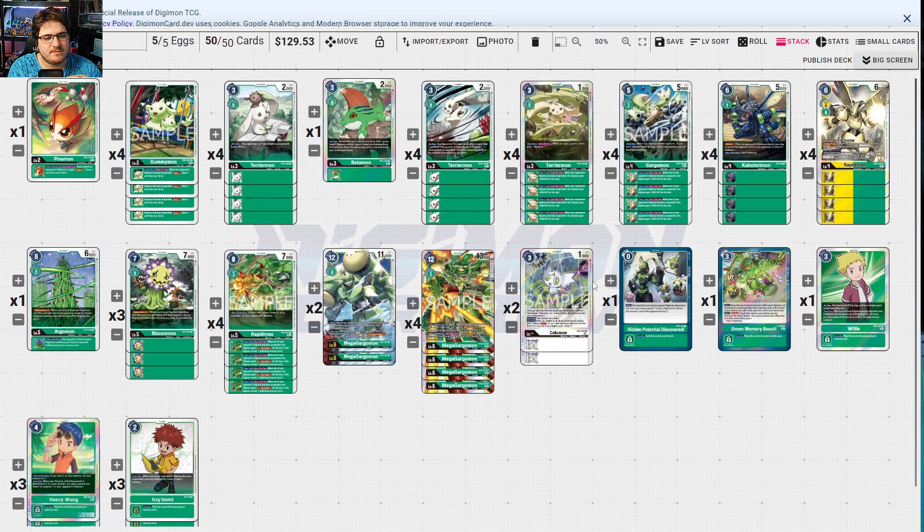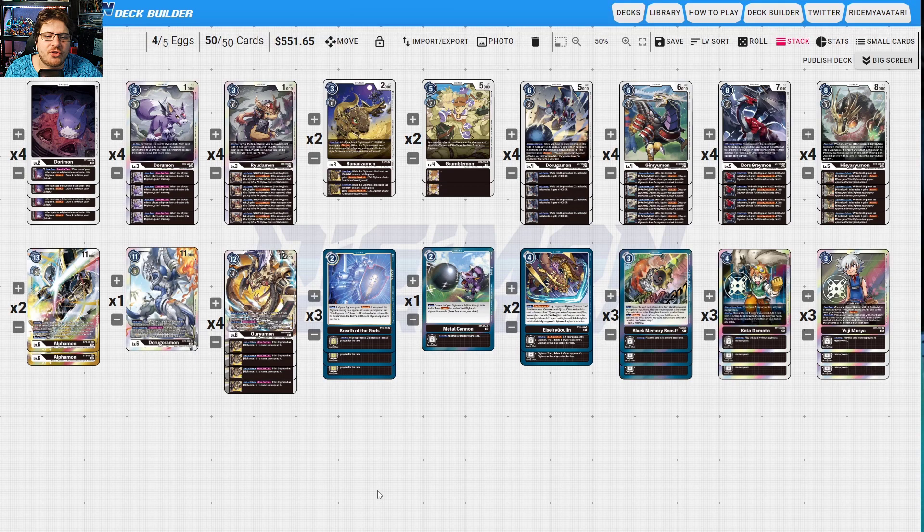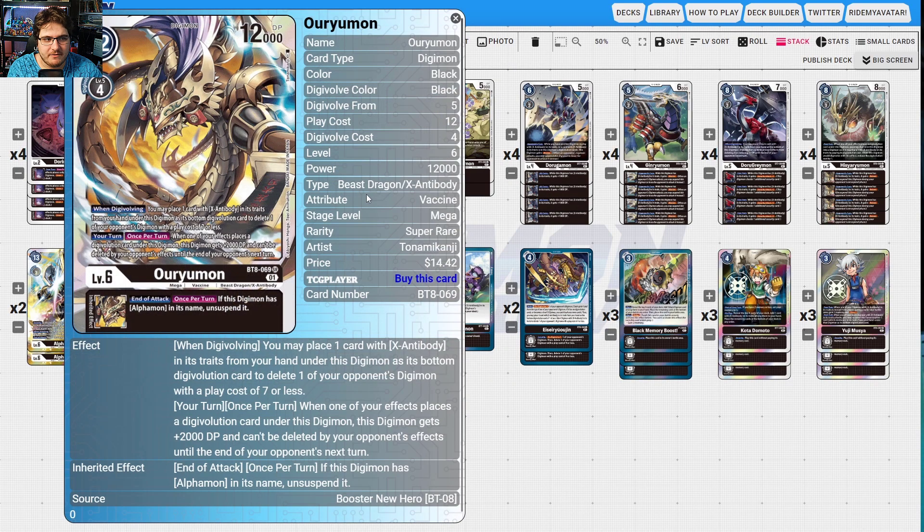The strategy is to suspend, remove threats off board, and call it a day — really solid all around. For Black, X-Antibody is still the way to go. Justymon is good but X-Antibody is slightly better — it has so much built-in protection. You only need Breath of the Gods to give it full-round protection. Alphamon places one card with X-Antibody traits from hand as a bottom digi-evolution, deletes one opponent's digimon with play cost seven or less, and once per turn when an effect places a digi-evolution card under it, gets plus 2000 DP and can't be deleted by opponent's effects until their next turn.